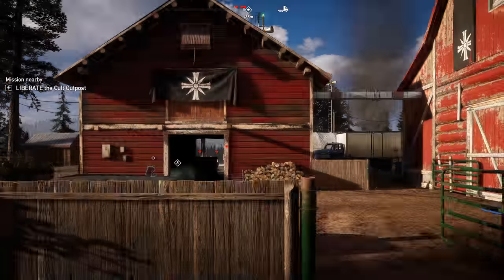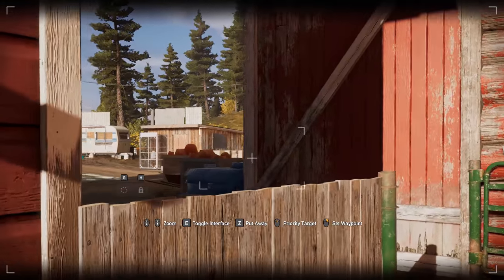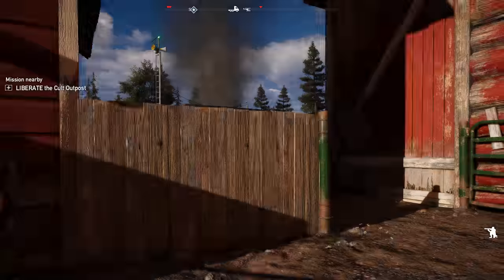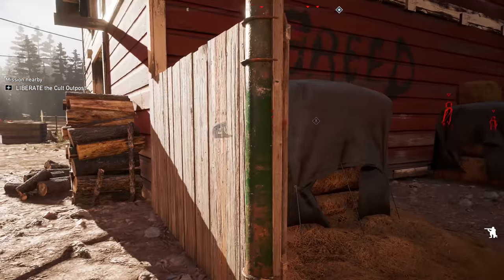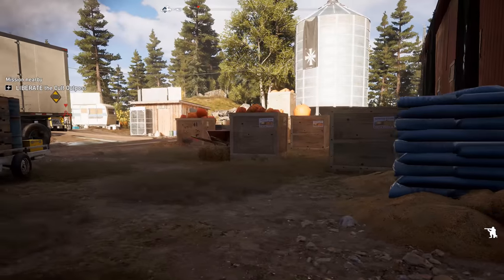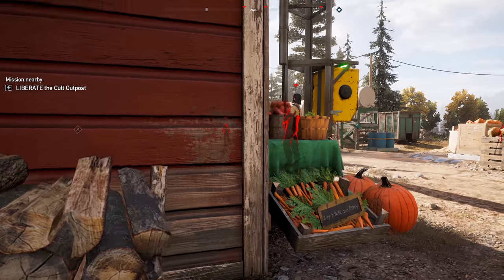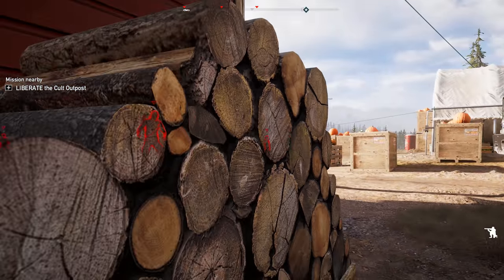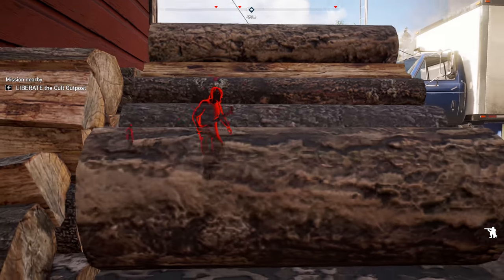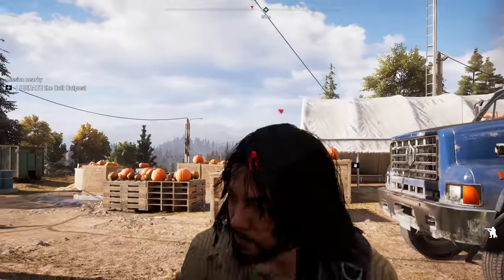We're just going to peek in here real quick. Then there's going to be another guy right over here that we're going to spot. So what we're going to do is get this guy's attention right here — we're just going to stand up for a second, make a couple footsteps, and draw him over here. He'll stop right there, so you're just going to get out right in front of him, take him down, and then pick up his body right away and get out of there.